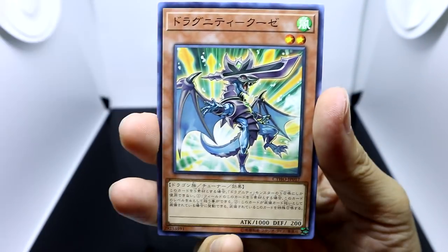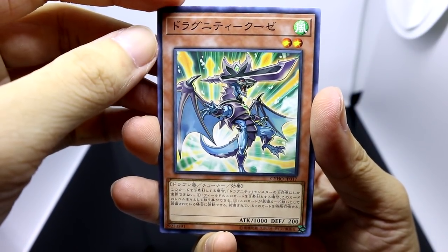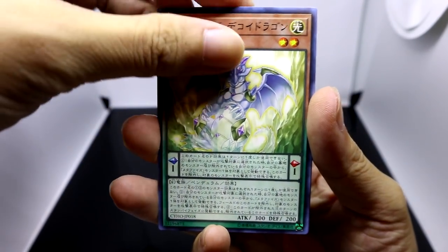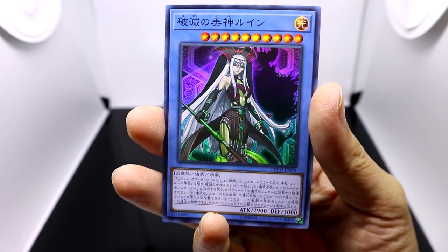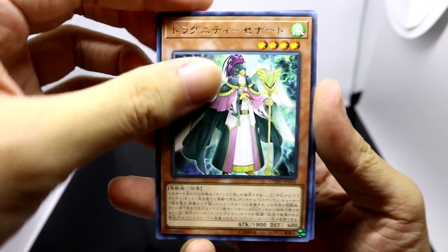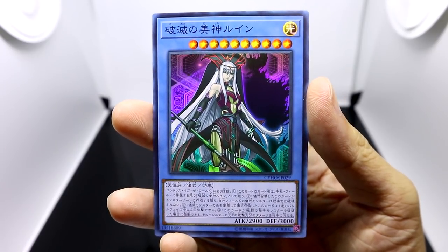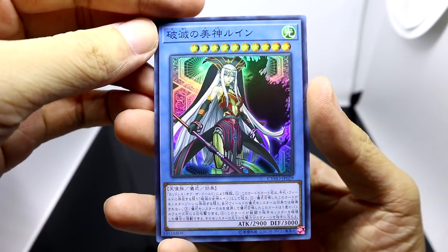So here we are getting another form of Dragunity legacy support, another new Dragunity in the form of Dragunity Kuze, and Metaphys Decoy Dragon — a support for another old archetype as well — Restoration Point Guard, and our first super rare. Our rare is another copy of the Dragunity Sinator, and our first super rare will be the beautiful goddess of destruction, Ruin — a really nice looking card there.